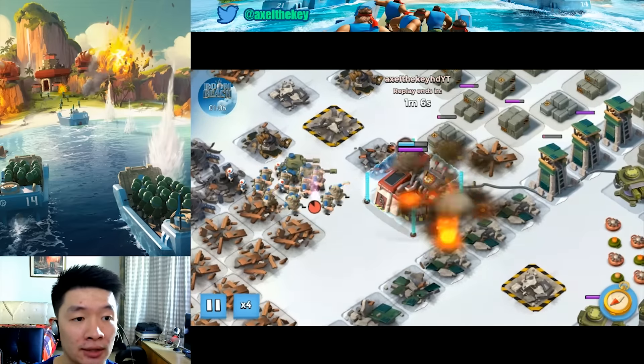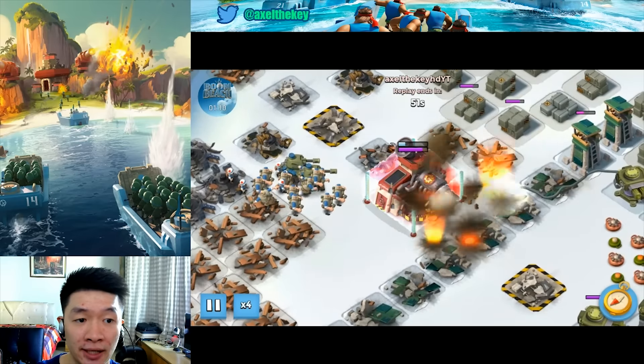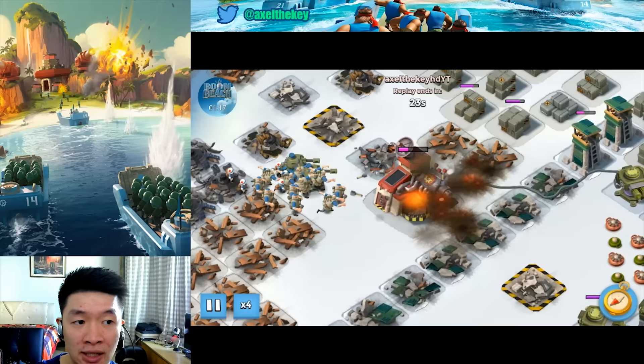Unnecessary gunboat usage, and here we go. You need to take down the shield as fast as you can, so flare them closer — flare them all closer to headquarters, at this position like I've shown you right here.